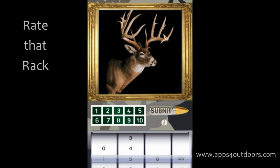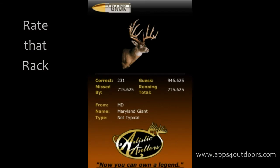It gives you 10 rounds — you can see 1 through 10 up there. Let's go ahead and try to rate this deer using our wheel here. I'm just randomly throwing out things. We'll submit that and it's going to calculate and tell us our actual score — and how much we missed it by. Of course my guess was way out of line, but we knew that was going to happen.